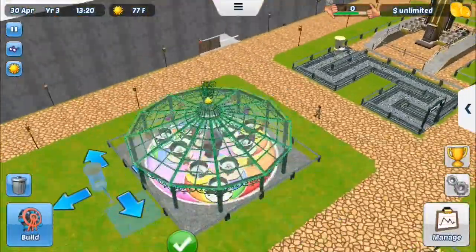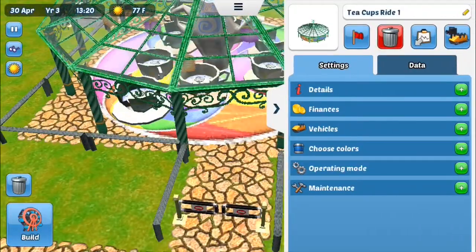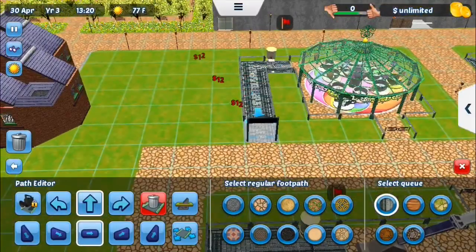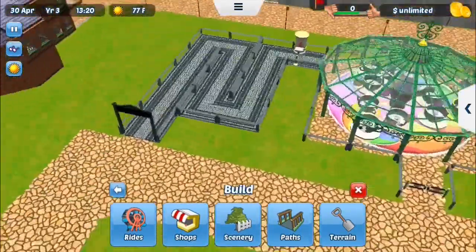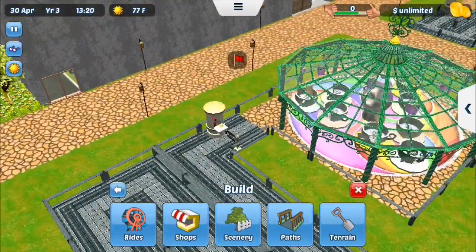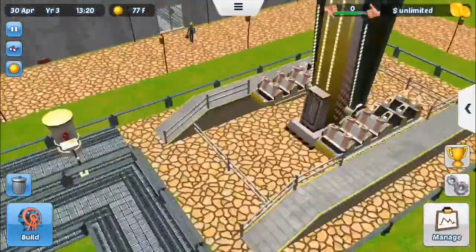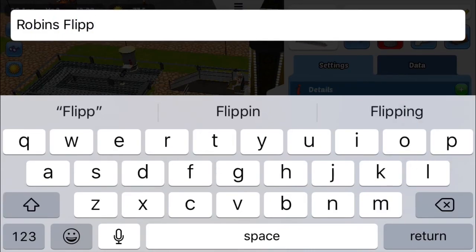Now we're just putting in more rides — that's the fun part. We're putting in even more, just trying to get as much detail into it as I physically can, and we're putting in more pathways to make something really nice in the end. Now what we want to do is name these rides, and I have names for all of them. This one's going to be Robin's Flippin' Moves.